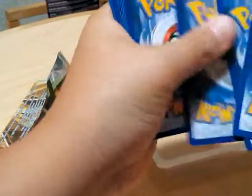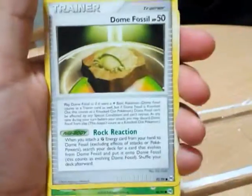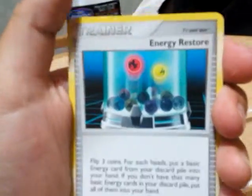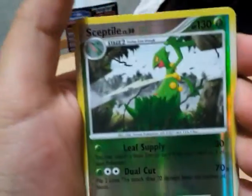I think there's a card trick — one, two, three, two. Okay, let's see what we get: Croagunk, Tangela, Nosepass, Burmy, Groyvle, Turtwig, upper energy, Sceptile rare — whoa, this is a good pack!